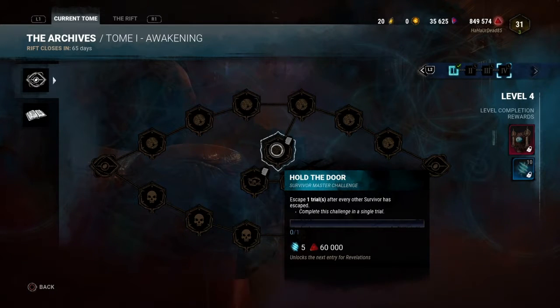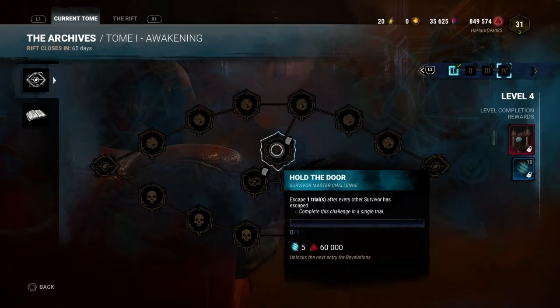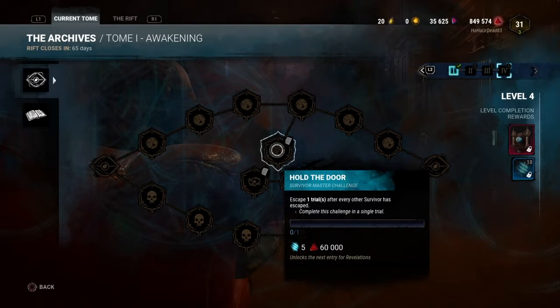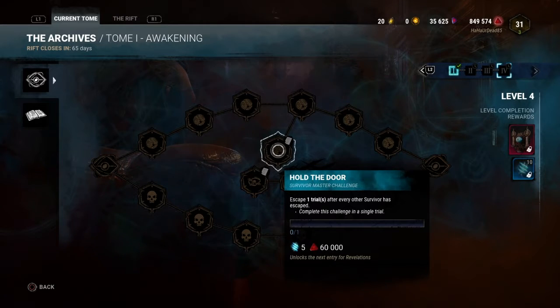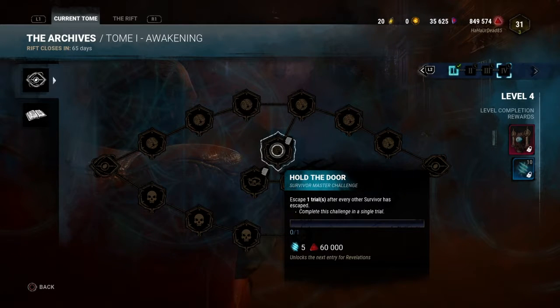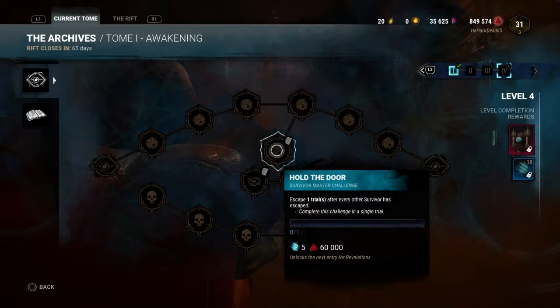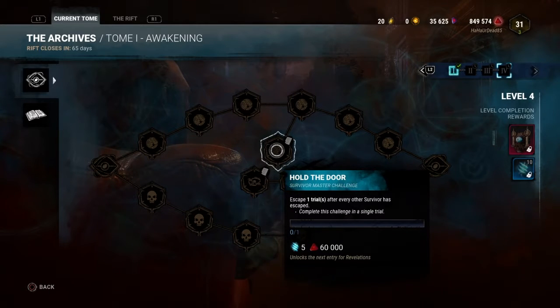You have to wait until all three survivors escape, and then you have to escape — that's the way I'm reading it. As fickle as some survivors are, I've been seeing a lot of people disconnect because they're looking to do their challenges, and if they can't finish their challenge, it's basically 'fuck everyone else, I'm going to leave.' What are we going to do when survivors are trying to do the same challenges? Then it becomes an argument as to who escapes and who stays. This is just stupid.